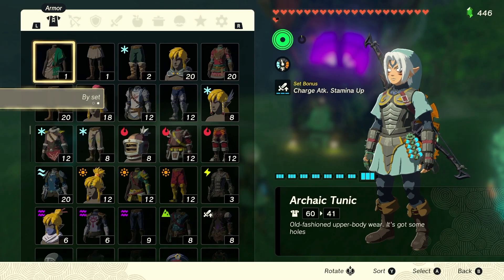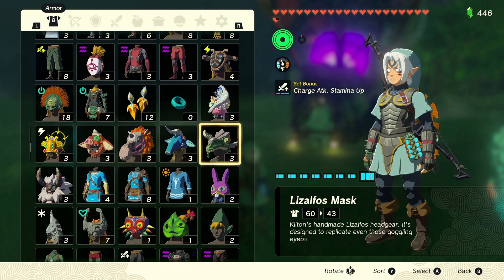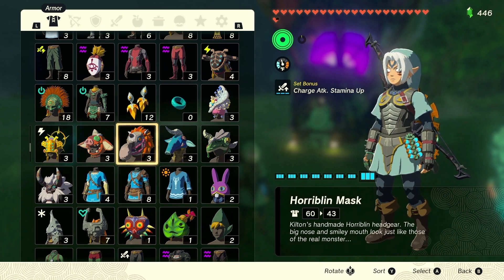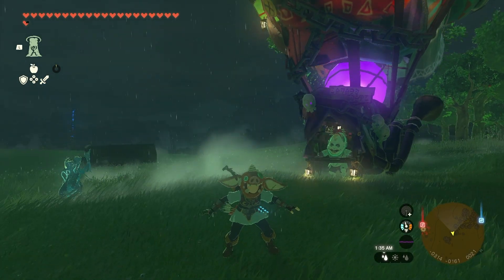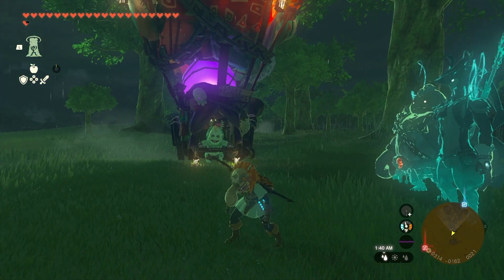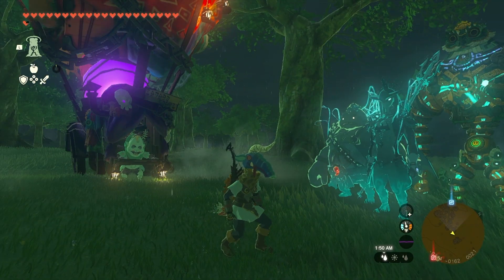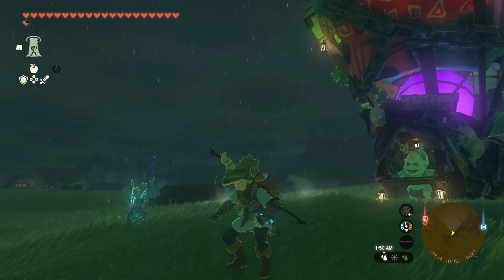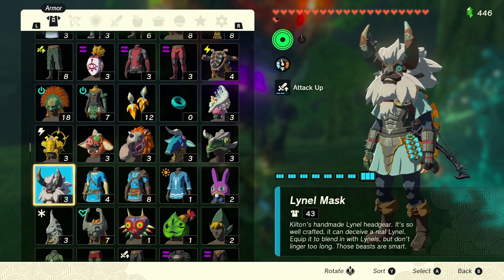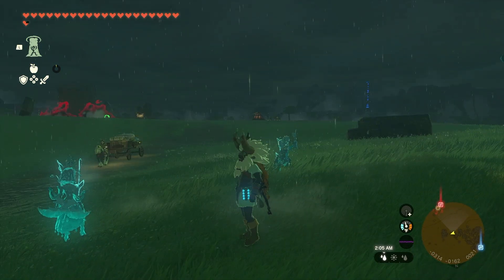So yeah, let's put the set on and look at our mask collection. So we have: Bokoblin, Horroblin, Moblin — oh I did have the Moblin one — Lizalfos, and then Lynel. And then I guess Majora's Mask if you want to be technical. So there's only one other one. Let's see all the stances — Bokoblin is normal, the new Horroblin one is kind of cool actually. The Lizalfos one is hilarious. The Lynel one is really funny — he just stands straight because that's what they do. I don't know how this fools Lynels because Link does not have a horse body, but whatever.